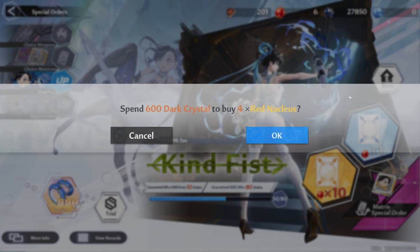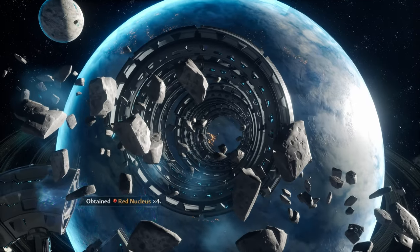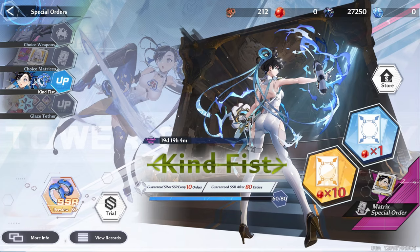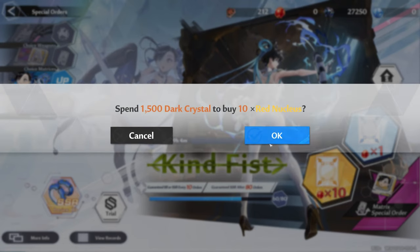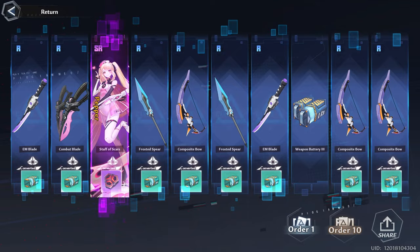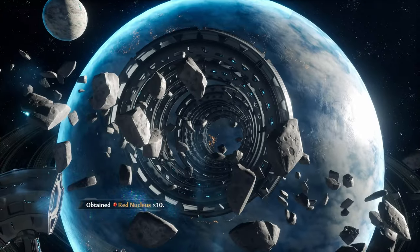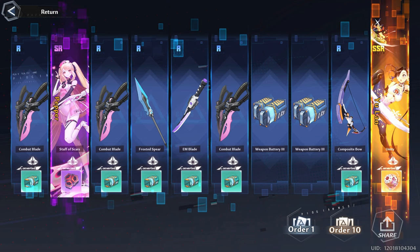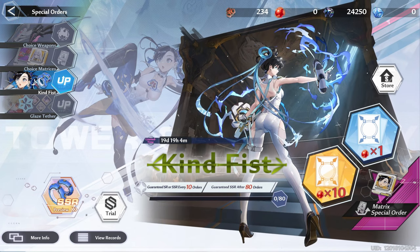I'm about to hit pity. I've got all these dark crystals saved up — I better get her. Can we get the SSR? No early? Good grief. We got her! A1! We got her at A1. 234 pulls total.